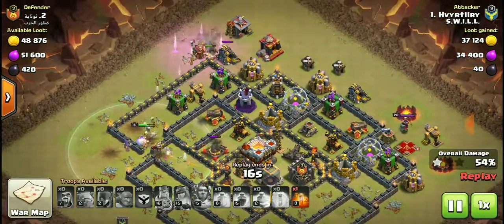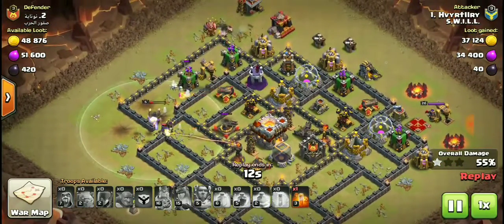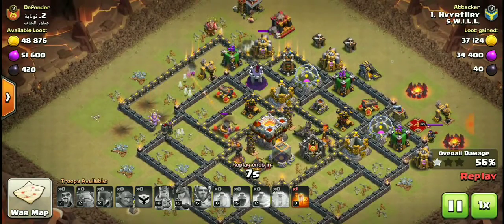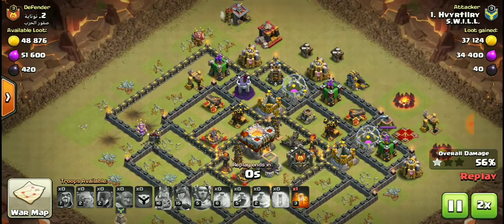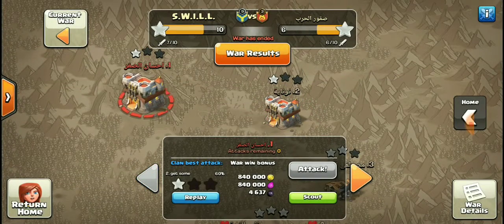The Warden takes a hit to the face. One star, 50% — not bad. Should have been a two star but there was no ego artillery. Warden down, queen down, king down, with a poison spell left and a couple barbarians and skeletons remaining. Final result: one star, 56% — not bad.